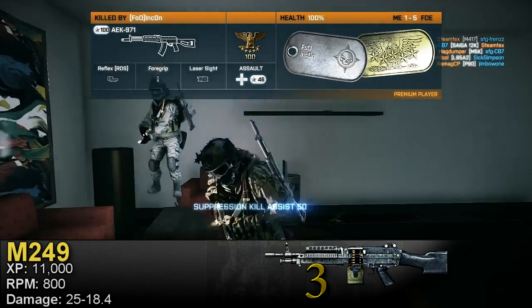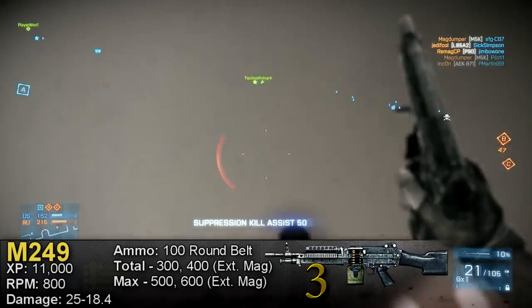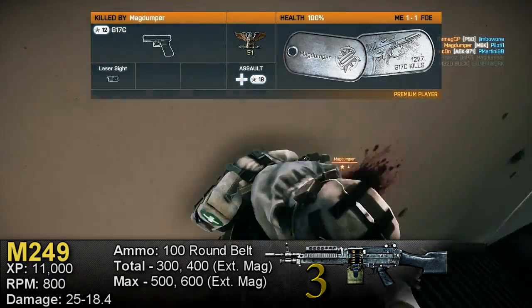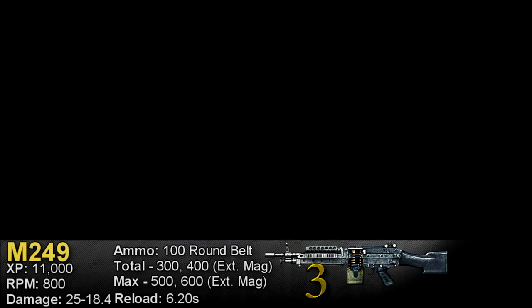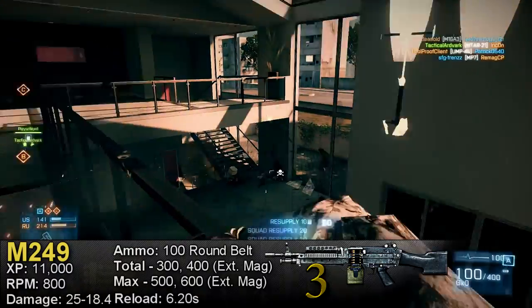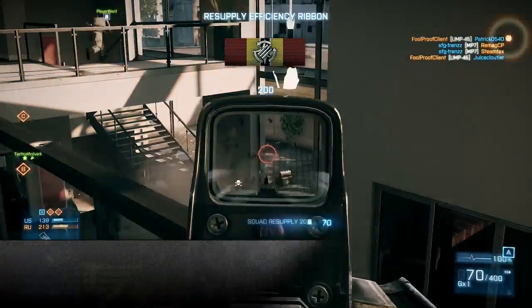The M249 is a belt-fed LMG with the same belt size and the same starting and max ammo as the M60 E4. Since it's belt-fed, it has only one reload time, which is 6.2 seconds — a full second faster than the M60 E4, but still on the slower end. The M249 is a pretty balanced, relatively easy to use LMG that can be used in a bunch of different situations.